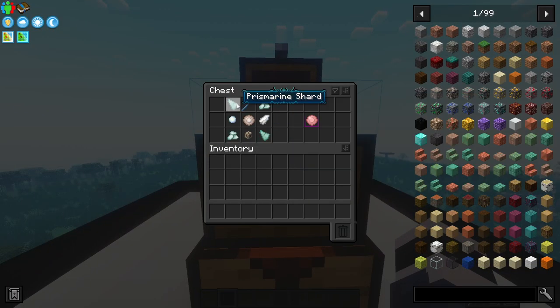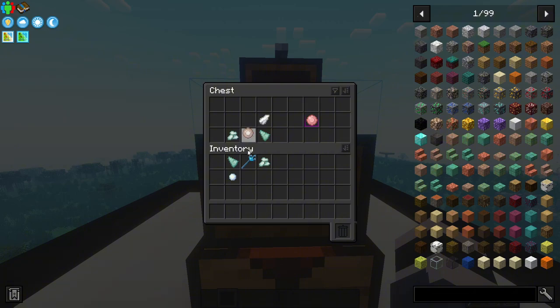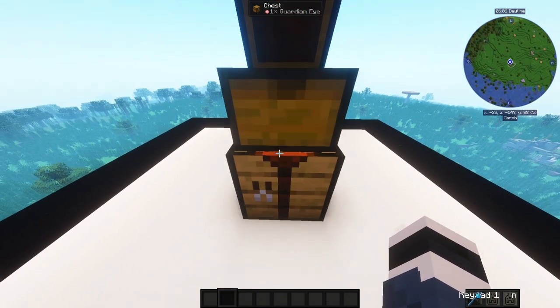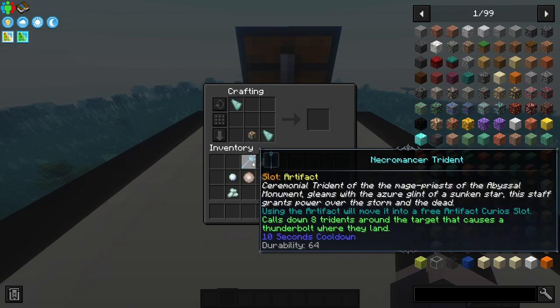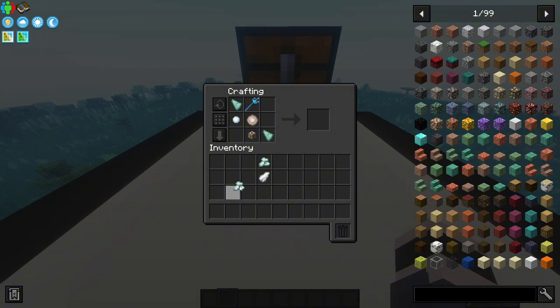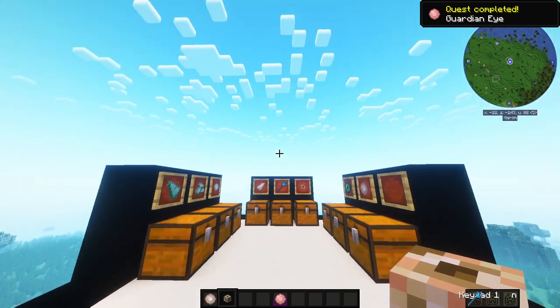Once you get that, go over to your chest, take all the old items out of it, head to your crafting table, and put all the items in - no specific order required, as you can see. And voila! You have crafted your Guardian Eye.